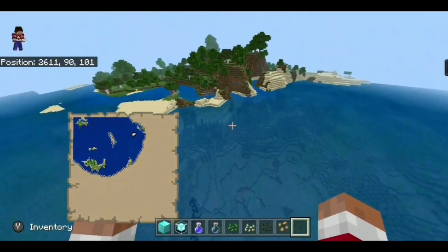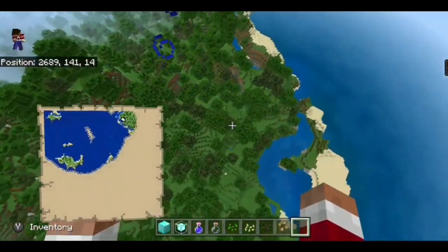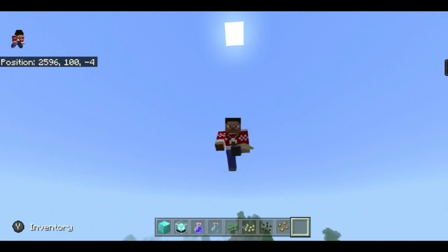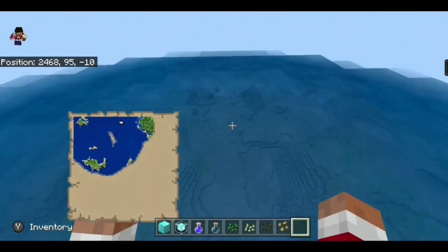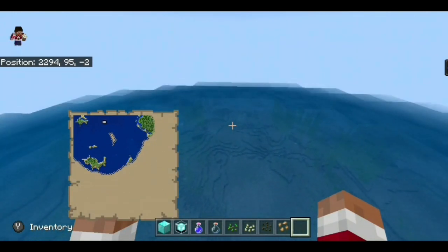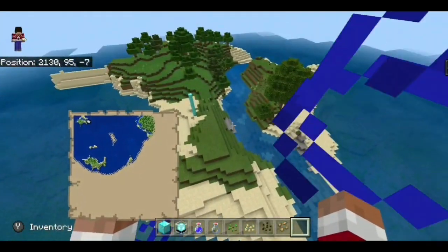Next I want to show a few more of the islands. This one I think is actually more mainland, or just a really big island. If you're not looking for survival island, you have everything covered anyway. Going back past the spawn island, you will eventually come across more islands. And there's a nice little river going through it too.